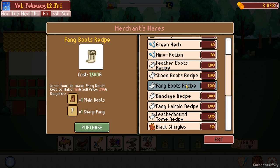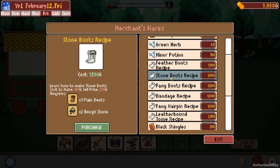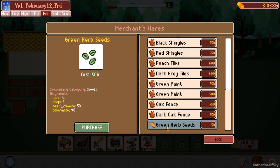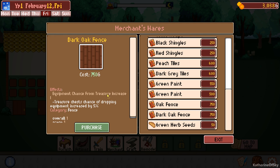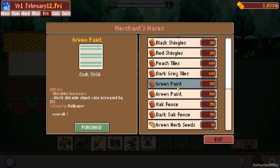It's like you have to decide. The boots only take one fang, and the hairpins take two. Tomes is very expensive. Stone boots - we don't have a lot of stone. I'm kind of happy at the moment with what we have. Green herb seeds - nice. Yield four days, two. We can also buy fence now. Equipment chance from treasure increase - chance of dropping equipment increased by 5%, rare non-equipment 5%, and world clickable object rate increased by 5%.